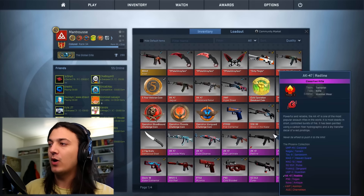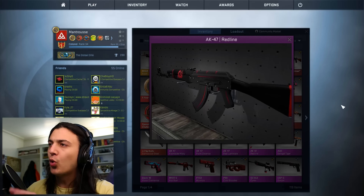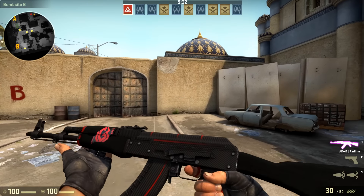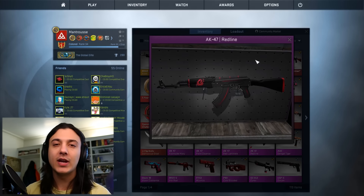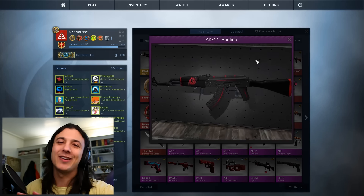Starting off with entry number one, we have a classic skin in the CSGO meta — it is the AK-47 Red Line. It's minimal wear and it's got a cheeky LGB sticker on it, which I like. I'm not sure how much that sticker is worth, but it kind of goes with the skin. In minimal wear, this skin looks absolutely awesome — it's nice and clean, it's got some red on it, and it's just dope. It was one of the first decent skins I unboxed, so it's always going to have a place in my heart, and now I actually own one again.